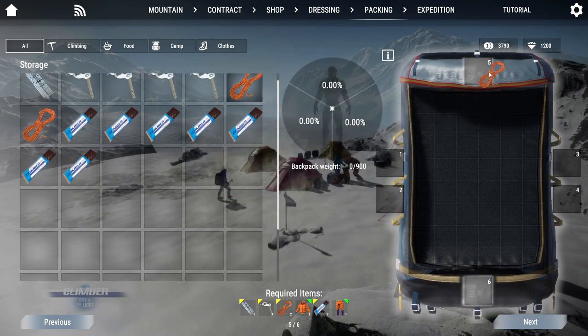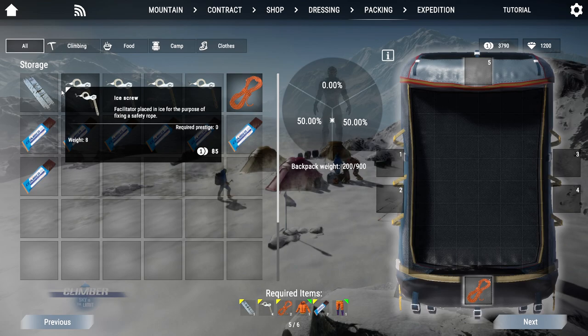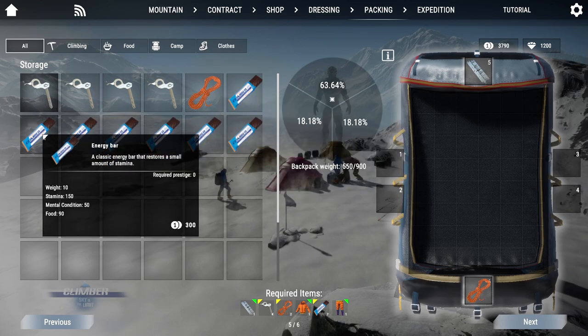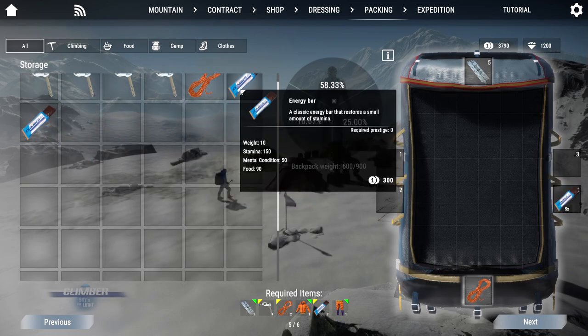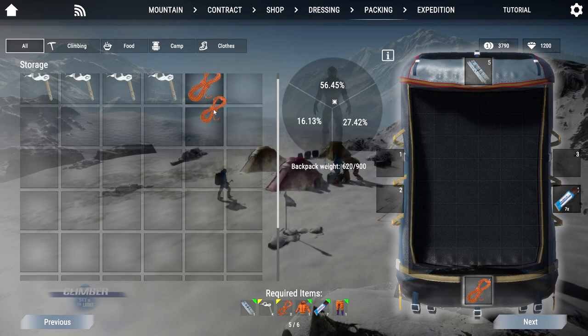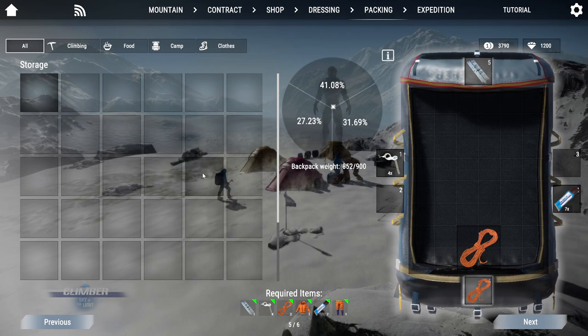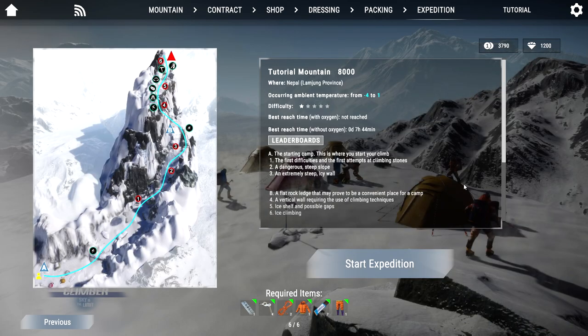Now comes the packing. The key is to remember to balance things out. Sometimes you can't open your backpack, so anything you might need should go into the pockets. Ropes and ladders are pretty heavy, so it's best to put them in the center pockets. Anything else goes into the side pockets. I put the screws and energy bars in pockets 1 and 4 because that balances the weight vertically and horizontally. The second rope goes into the backpack itself — if you need it, open your backpack and move it to slot 6 once you've used the first rope. Basically we're fully balanced and ready to go.